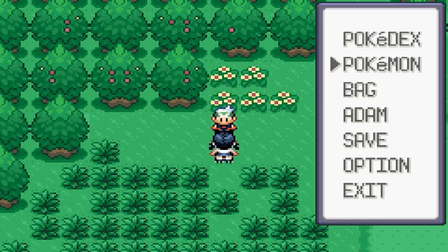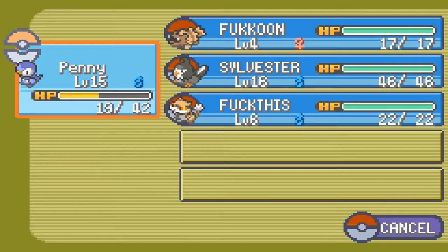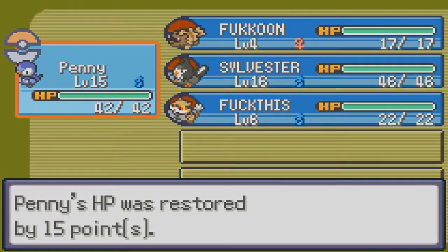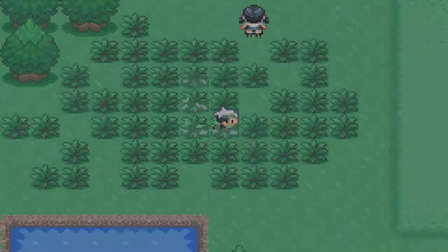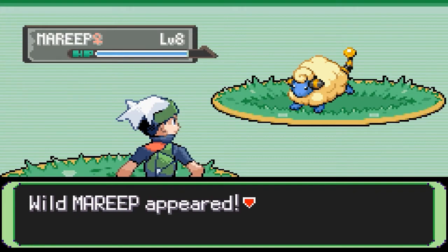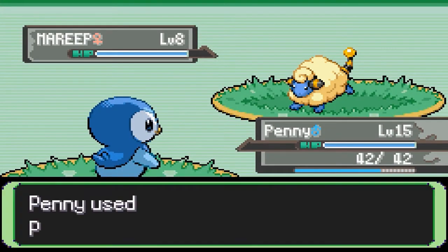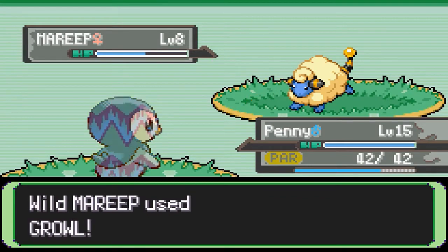I'm gonna have to use some potions now, get Penny back up, cause I don't feel like going back. Let's do that and let's see what Pokemon awaits us. Ooh, a Mareap! Okay, so let's try not to kill this thing. Of course — it's just not Penny's day today.